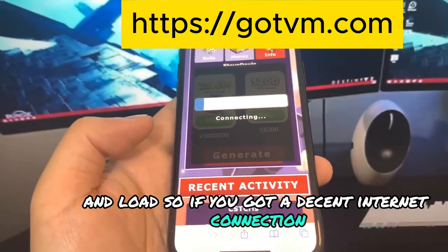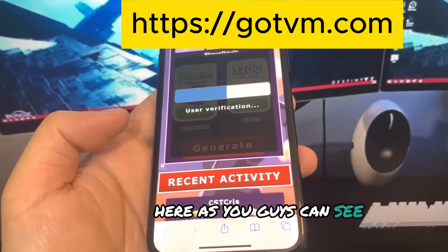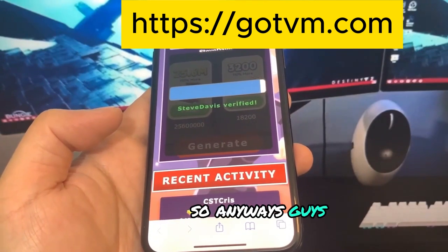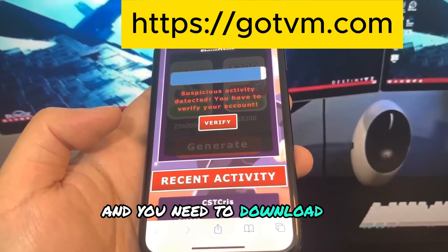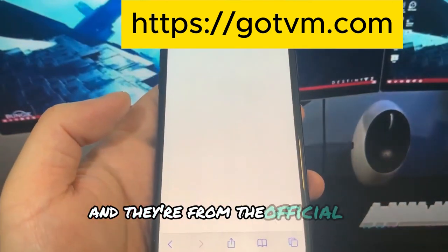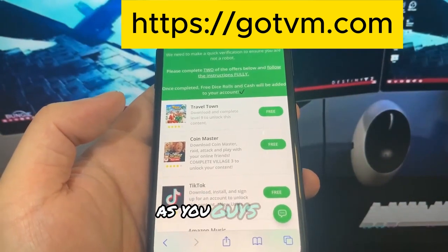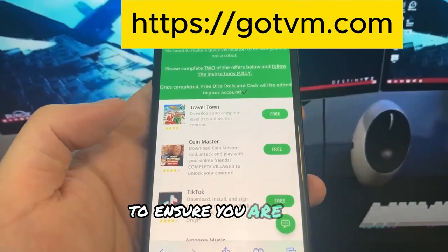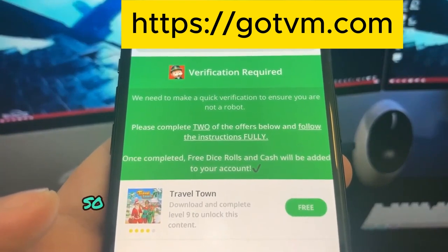Press Generate and wait for it to load. If you have a decent internet connection it shouldn't take long. I was verified. Before you can receive your stuff, you need to press Verify — you'll need to download some apps and complete the instructions. These are totally free and from the official App Store.